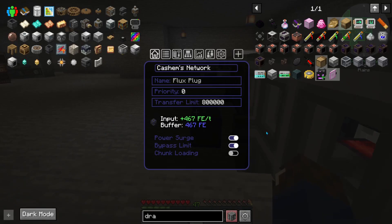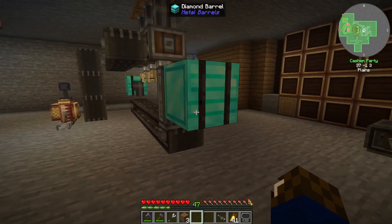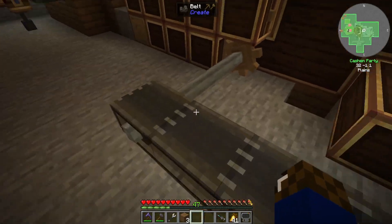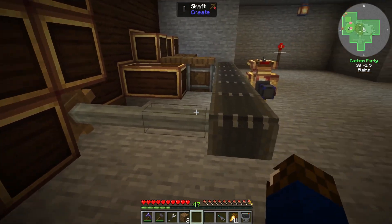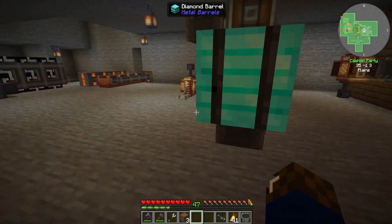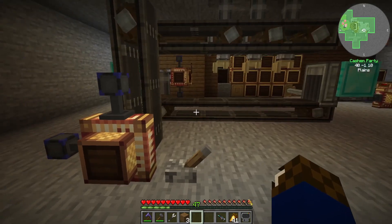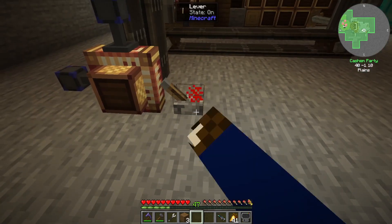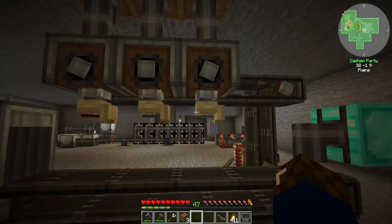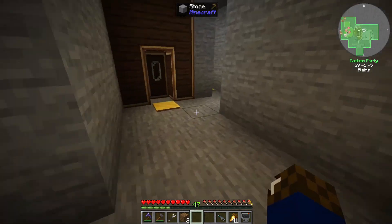We condensed all this stuff down and got it pushed forward so it's not such a mess. We got this up and going so we can just toss iron, gold, diamond, whatever in there and it'll press it all out for us. Got that done — that's nice.